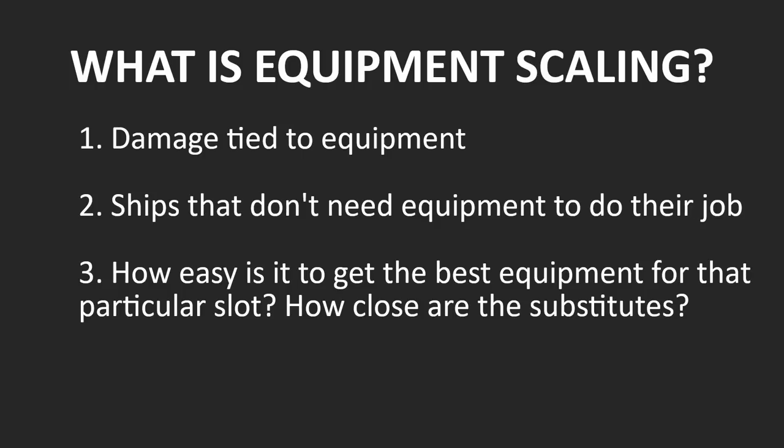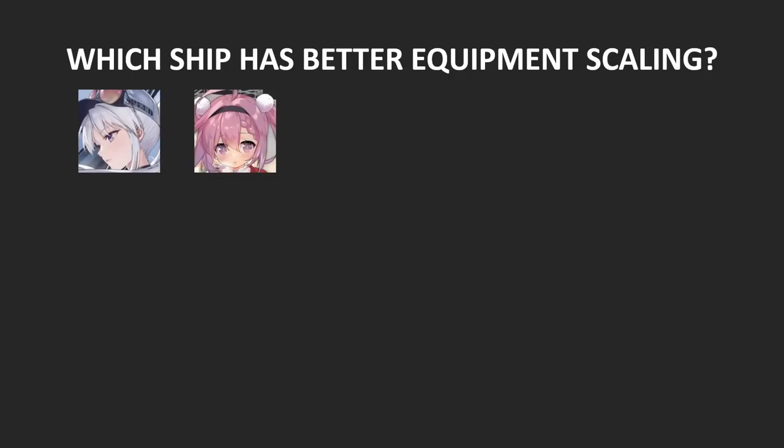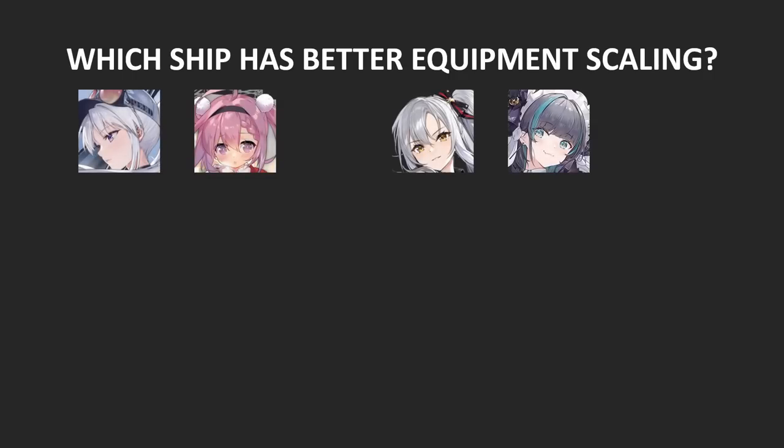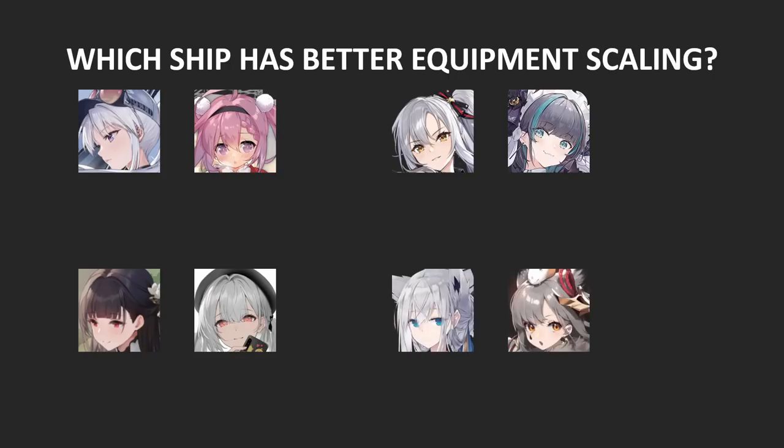You can see similar things happening across all hull classes. Take a moment to think about which one of these pairs of ships have higher equipment scaling and lower equipment requirement: Enterprise and Saratoga, Drake and Cheshire, Yat-sen and Scylla, and finally Kawakaze and Suzutsuki.